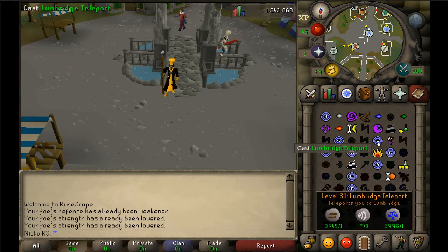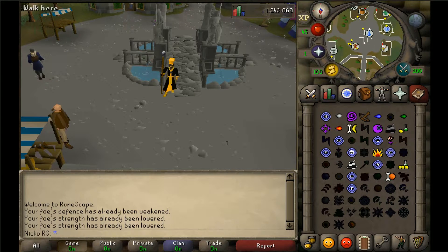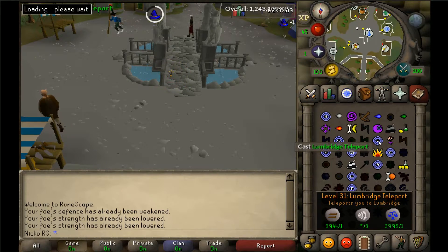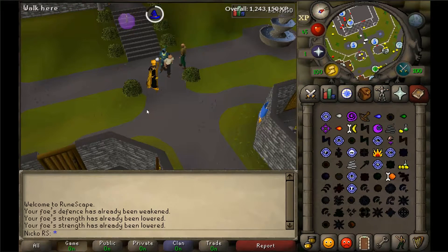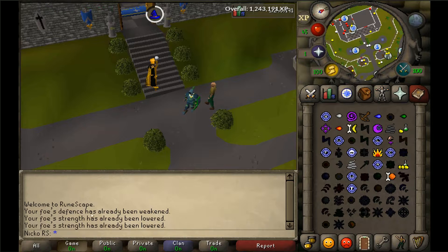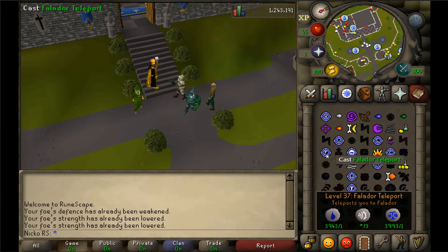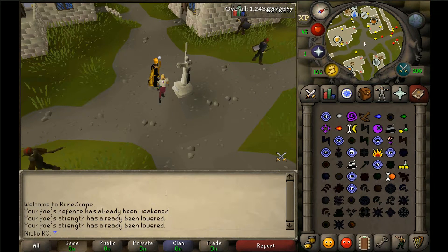From level 31 to 37 you will be casting the Lumbridge Teleport 309 times, requiring 309 earth runes, 927 air runes, and 309 law runes. This shouldn't take more than 20 minutes — actually even less, it's only 6 levels at a low level. From 37 to 45 magic you will cast the Falador Teleport 710 times, requiring 710 water runes, 2,130 air runes, and 710 law runes. Very simple, very quick, very easy.